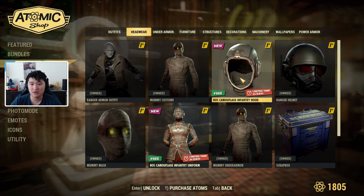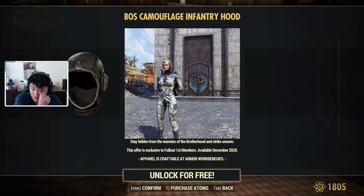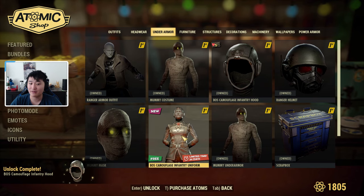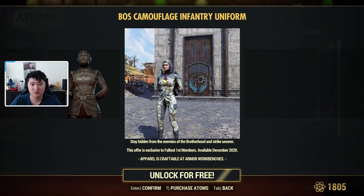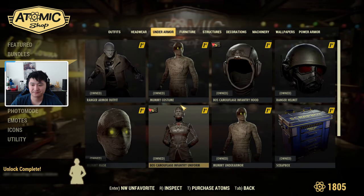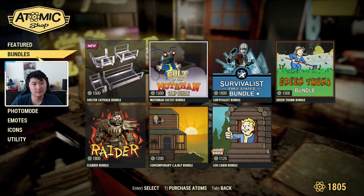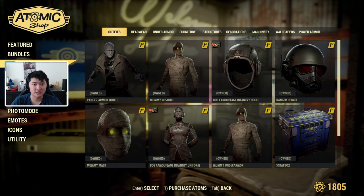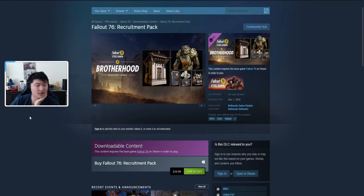In the Fallout First tab, we have the BOS Camouflage Infantry Hood and BOS Camouflage Infantry Uniform, available to Fallout First members only until Summer 2020. I'm going to go ahead and unlock those. There's also a new camp tab where the full HDM Shelter is available. You can now sort bundles, and when you see your modified price, it means your cost has been reduced — nice shop improvements that make it easier to browse.